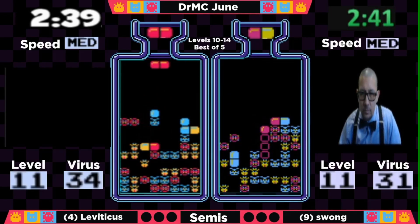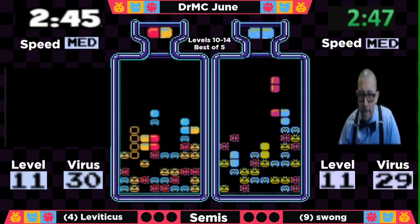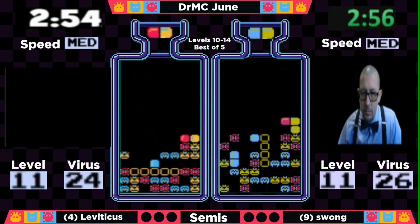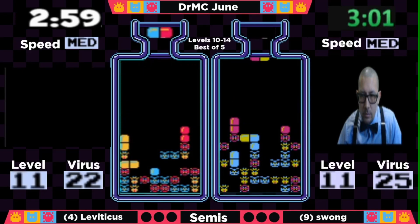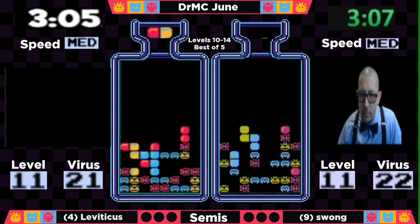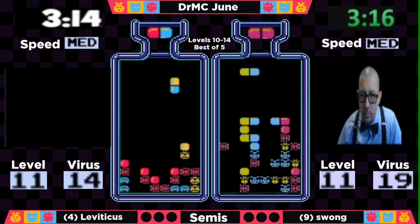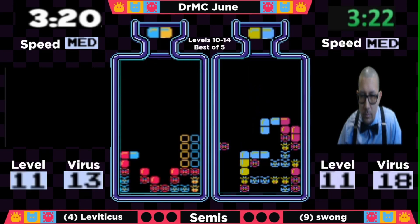Leviticus is having a little bit of a slowdown, but now he's going to have a red run and clear that out of the way. Starting to stay tight with Swong, although Swong is threatening to take the lead. Any bad RNG run for Leviticus will give Swong that advantage. Looking pretty good for both players right now. Leviticus sets up a T into another double, gets a nice clear. He's going to have a very red-heavy board on the top level — most of his left viruses are red.